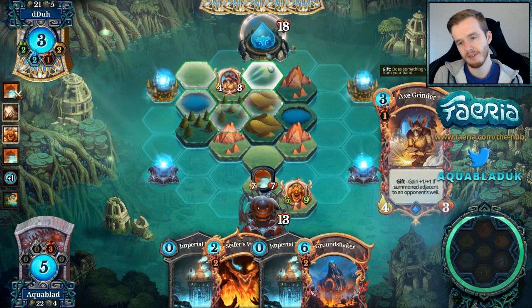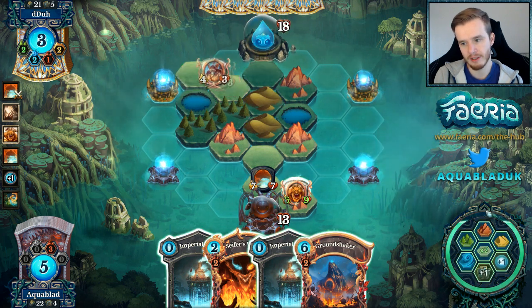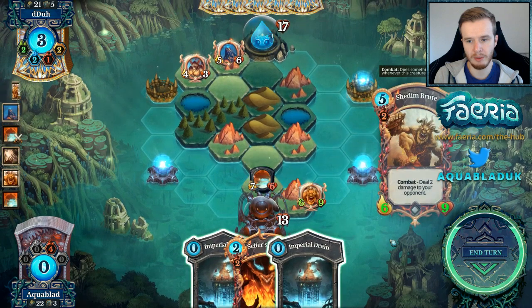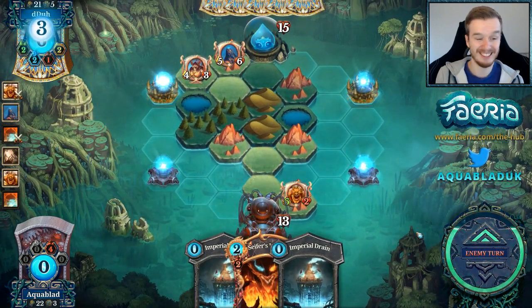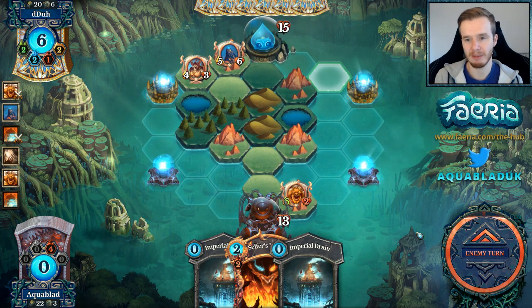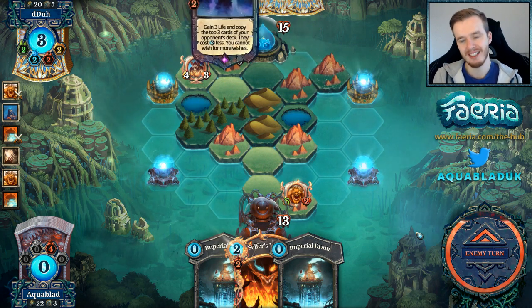I can take Faria and play Ground Shaker — saves me using the Cypher's Wrath. I'll set up an aggressive Ground Shake. I have two Imperial Drains to help against people who defend against me, but now they're just rushing me instead. Maybe they know my plan, maybe they know I have these Imperial Drains and I'm trying to stop them from collecting Faria, so they just ignore the wells and go nuts.